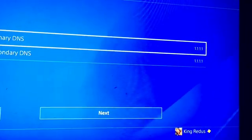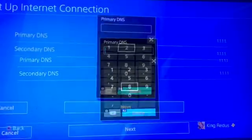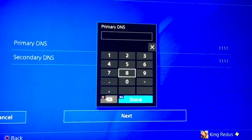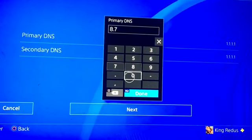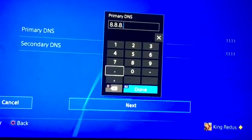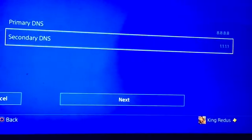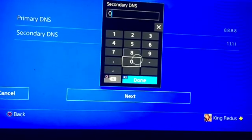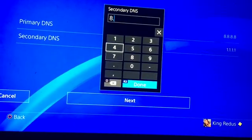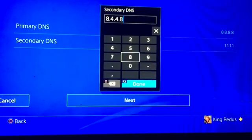So I'm going to give you guys two codes for this. The first code for primary DNS — you guys want to put in 8.8.8.8. Press Done. Then go to secondary DNS — you guys want to put in 8.4.4.4. Click Done.